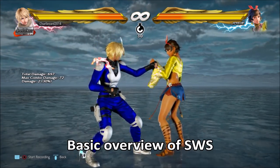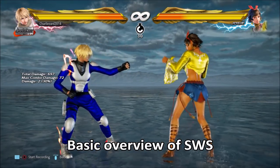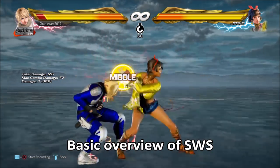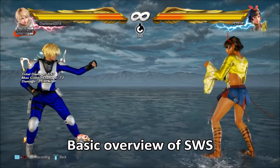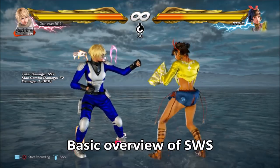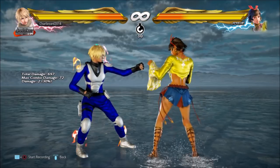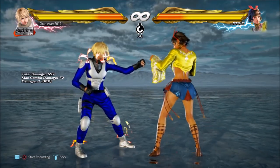It's worth noting that as a mix up stance it would be badly designed if there was an easy way to get away from all her options. There are ways to massively improve your chances of getting away without taking too much damage, but I'm not going to be able to teach you how to completely easily destroy this stance. You're going to have to play it smart, play the odds and play the mix up as well as the Josie player.